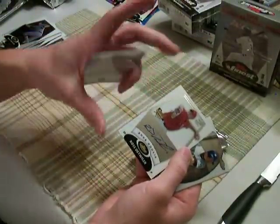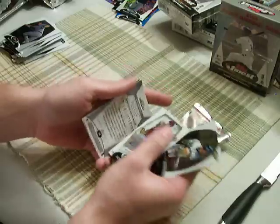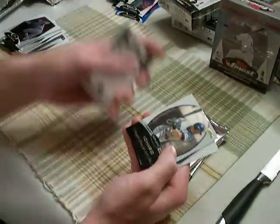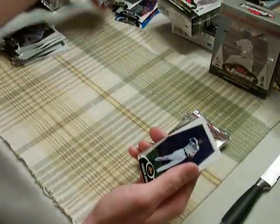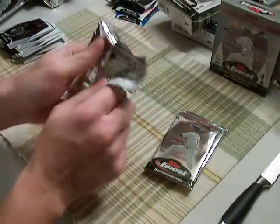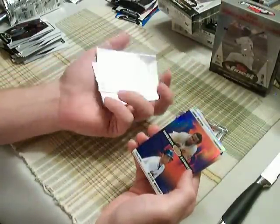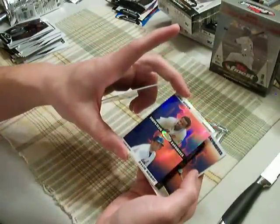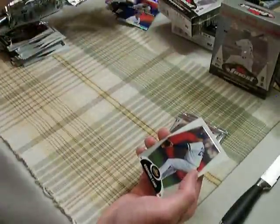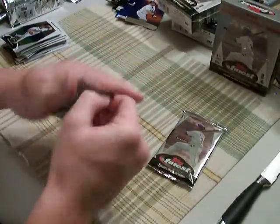Ross Detweiler auto — he's pretty good, or has potential to be pretty good. Rookie, not numbered, but pretty good. Unnumbered inserts, couple of good young stars there. Another Mets Top Team Favorites insert. Another Met right there — Mets are tearing up on the hits in this thing, at least the insert hits.